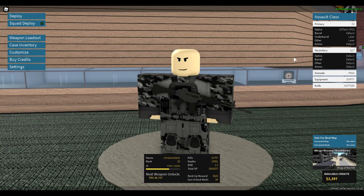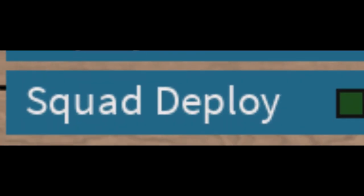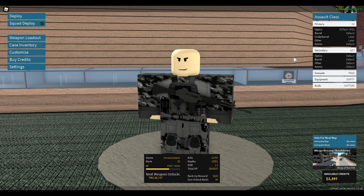Starting off in the main menu screen, we have Deploy, Squad Deploy, Open Loadout, Case Inventory, Customize, Buy Credits, and Settings. On the bottom of the screen, it shows your current player stats, which I will censor because it is very amusing.